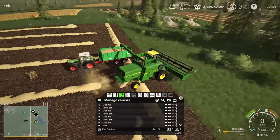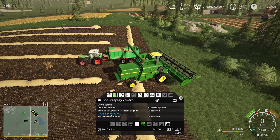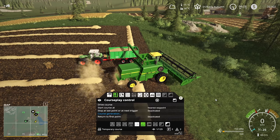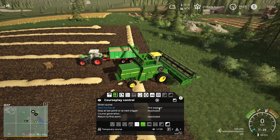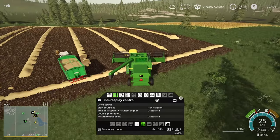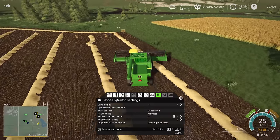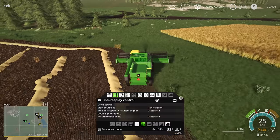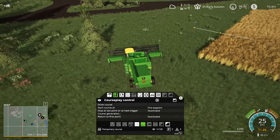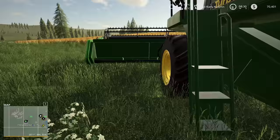Let's get him to do field four outline, course generation. I'd rather him not turn on the field — some of these fields you're going to have to because of all the trees. But I can make it so he doesn't turn on the field; that'll be a lot better. Let's get him to do his thing. I need to grab a screenshot too. Get our tractor and go dump this off.